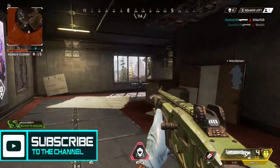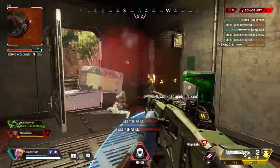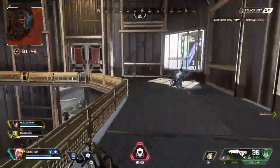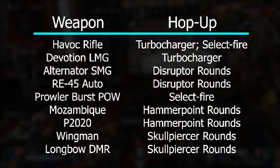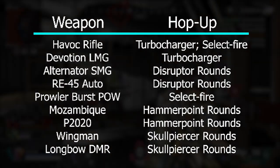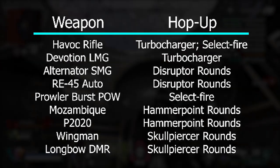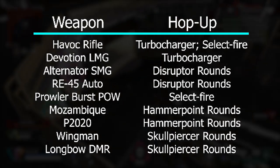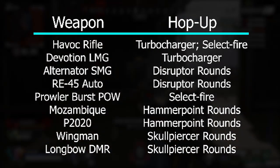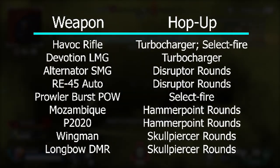Today I'm going to cover the specific weapons within Apex that benefit from hop-up attachments such as Skullpiercer rounds, Disruptor rounds, the Turbocharger, and others that can boost the overall damage of each weapon they attach to. The main guns we'll be talking about today are the Havoc Rifle and Devotion LMG with the Turbocharger, the Alternator and RE-45 with the Disruptor rounds, the Prowler and Havoc with the Select Fire option, the Mozambique and P2020 with Hammer Point rounds, and finally the Wingman and Longbow DMR with Skullpiercer rounds.